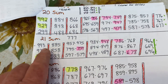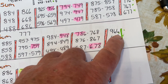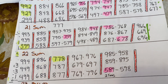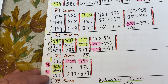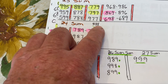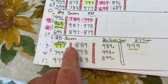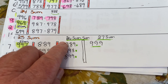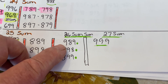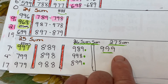Moving right along to the number 21 sum: 966, 669, and 696 were missing. Going down to the 24 sum, there's an 888 that I did not write in. I think I stopped on the 25 sum, but I went on out to the 26 and 27 sum. On the 26 sum, you have 989, 998, and 899. On the 27 sum, you have 999.